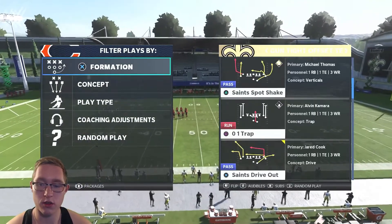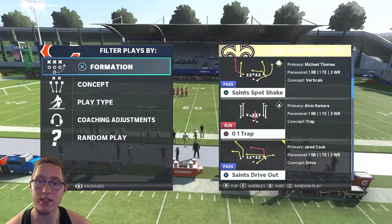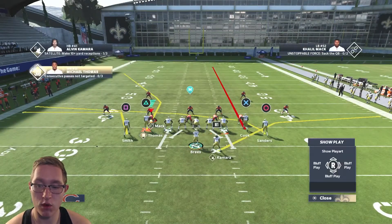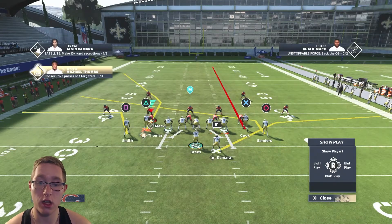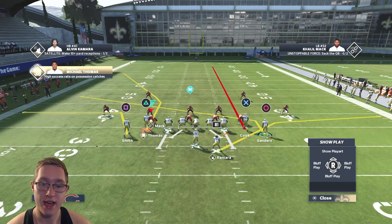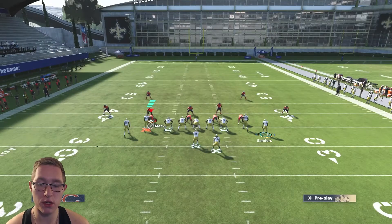We're going to run Saints Drive Out. What's so good about this play is you have a table route with your running back, and obviously the corner route. Now let's get into the setup. We're running out of Nickel Normal. The first step is to streak your tight end — that's Triangle/X and up on the left stick. Then slant the O receiver — Triangle/O and right-left on the right stick. The setup will be in the description. Last thing: motion-hike the O receiver to the right.